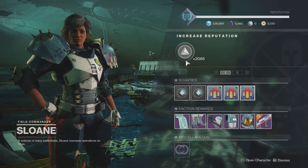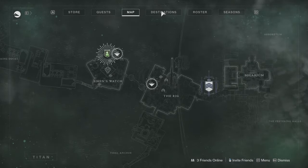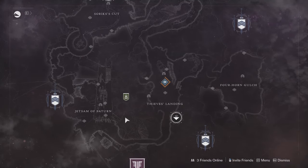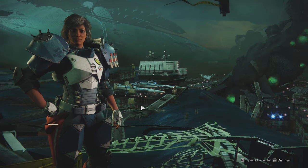If you need some advice on getting materials to turn into these vendors, you can go over to Spider. You can turn in some legendary shards or glimmer and get some materials that way.